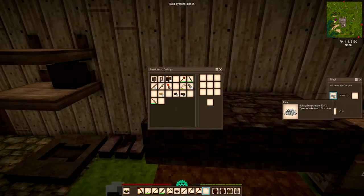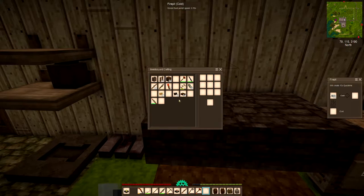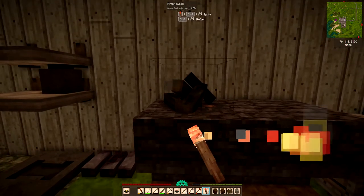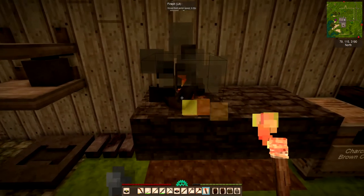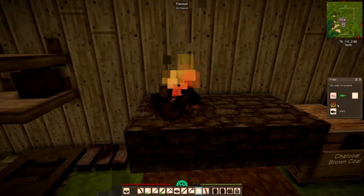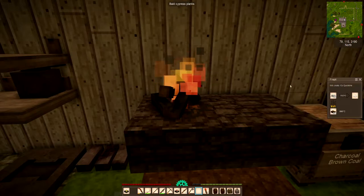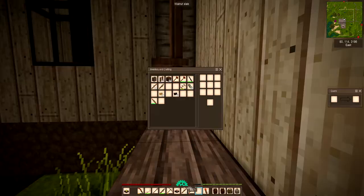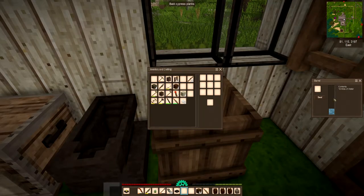I've already ground the lime — we've got 33 lime and it works in twos. We've got some peat; the baking temperature is 825 and peat burns at 900, so we should be able to make quicklime. Two lime creates 16 quicklime — this is crushed lime, and what I'm crushing in here is lime. I have 10 litres of water and 40 quicklime, which gives 40 litres of slaked lime.